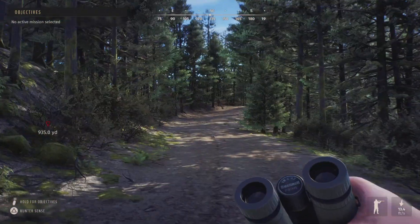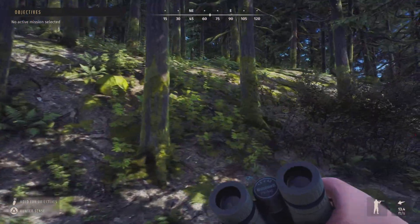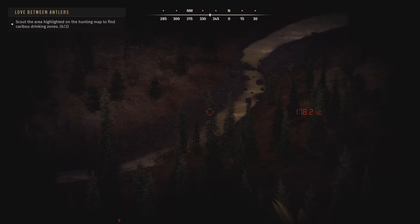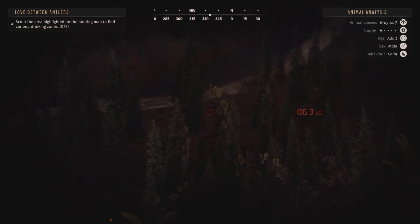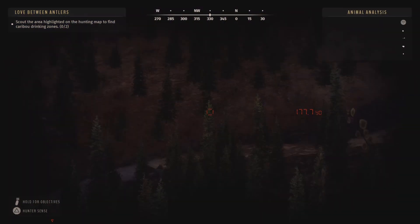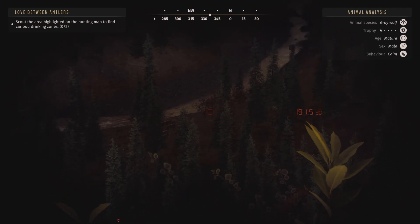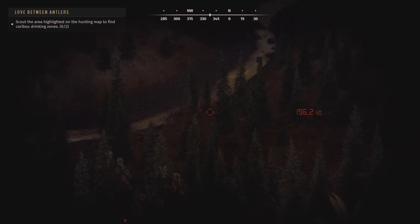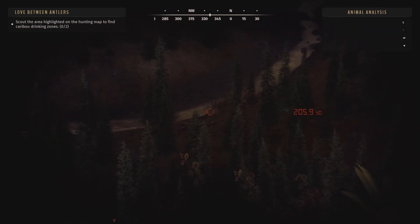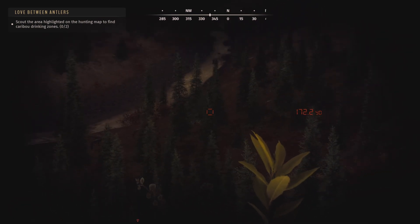So I'll cruise around this island and see if I can find a good Kodiak bear, Sitka deer, or something. Found some wolves, and there are also some mountain goats right there. There's a one-star mature wolf — there he is right there. That is going to be the wolf I'll take, as soon as he gets out where I can get a shot on him.